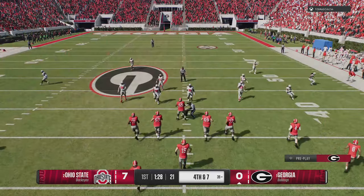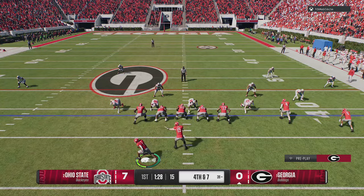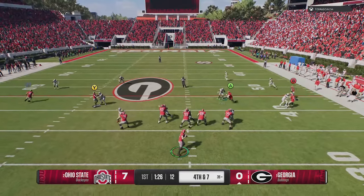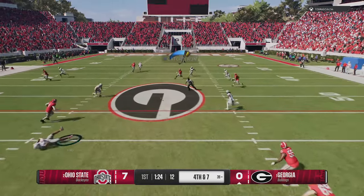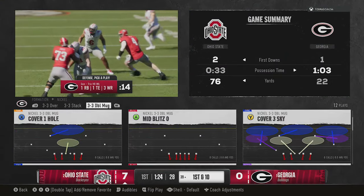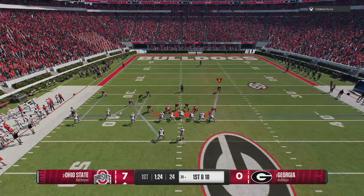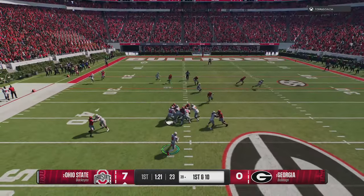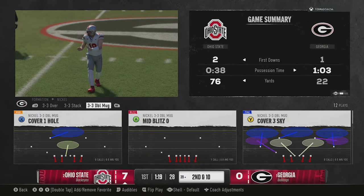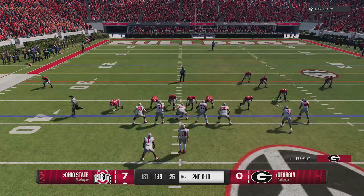Even on those Twitter posts there are millions of comments from creators and players reporting all kinds of different issues. The game has a great foundation but still needs a lot of work. If you're having issues in any mode, go follow CFB Direct on Twitter — that's really the best platform to reach EA directly. After the first big patch, they even put out a tweet asking players experiencing a specific dynasty issue to report it directly so they could try to fix it for them.